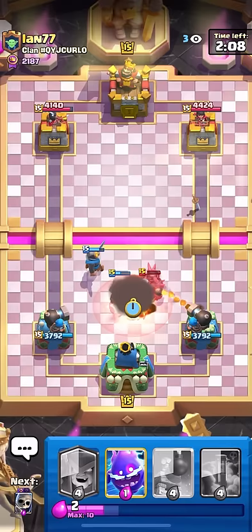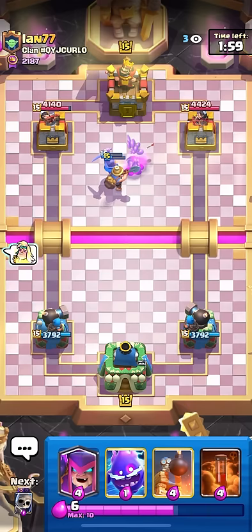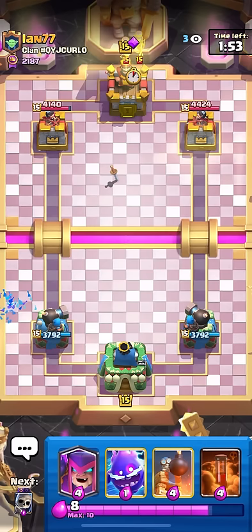It should be like a really good matchup. Wait, does he have a double evo? I don't think he does. Firecracker — okay, I don't think putting firecracker in a Pekka deck is really that good of a deck. But who am I to say? Ian has like a top one in the GT and ladder, so I'll split archers. My hand is pretty awkward so I might just go for poison.